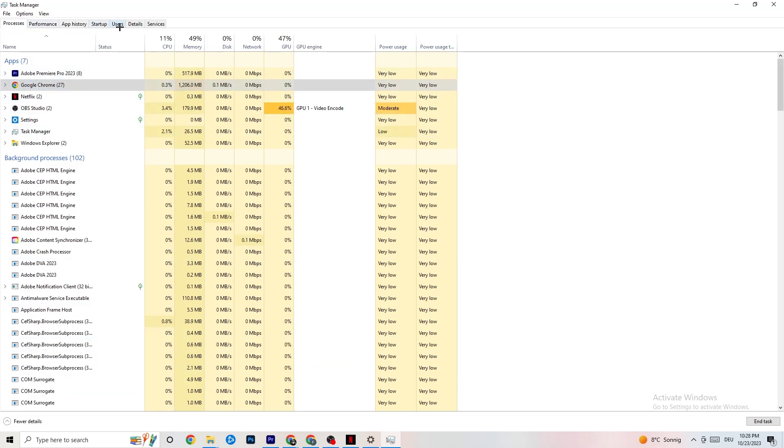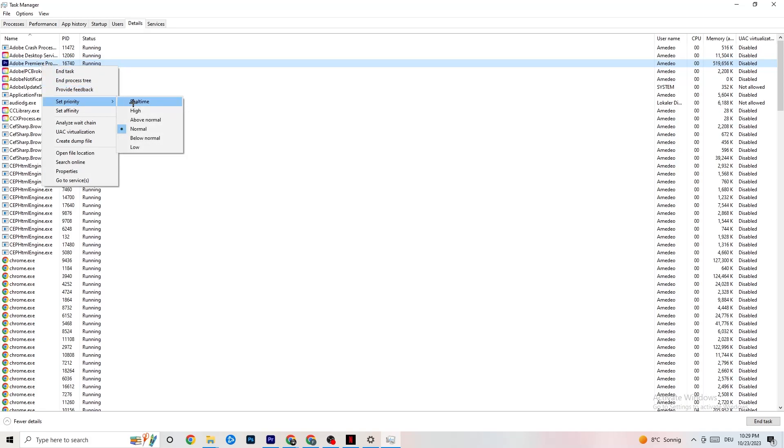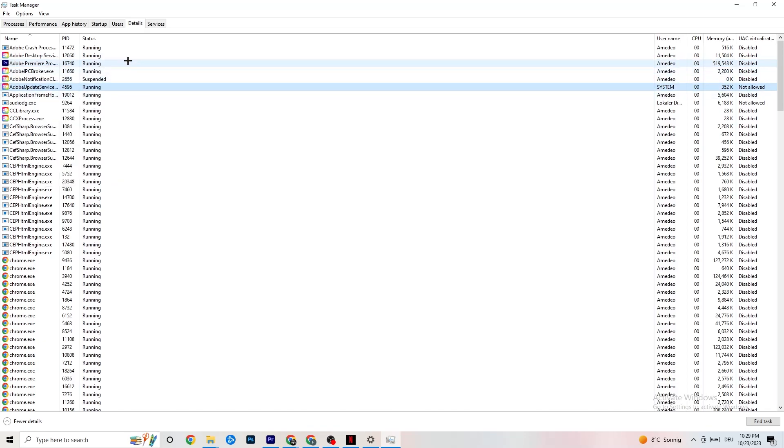Next, navigate to the top-left corner again and click on 'Details.' You'll need your game running for this, but I'll demonstrate using Adobe Premiere Pro. Right-click your game's process, click 'Set Priority,' and hover over the options — they're normally set to Normal. Change it to 'High' or 'Real Time.' You need to check which works better for your PC — some PCs work better with Real Time, some with High. This directs more performance priority to your game, which will reduce crashing probability.